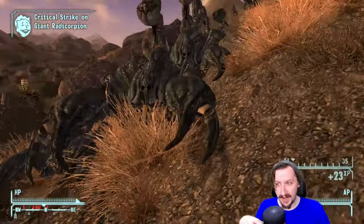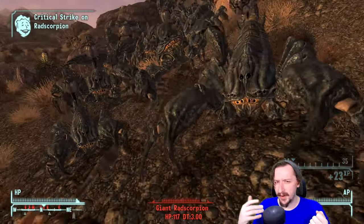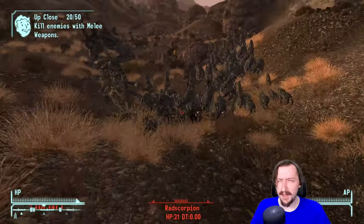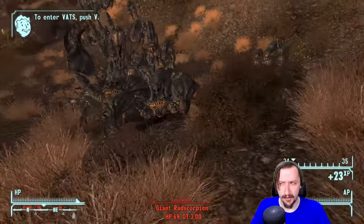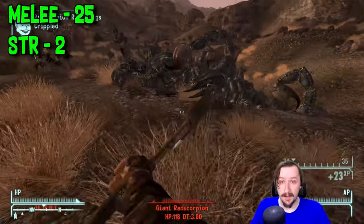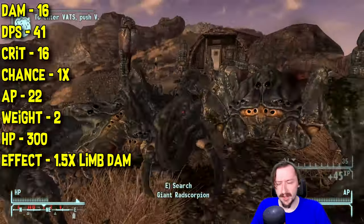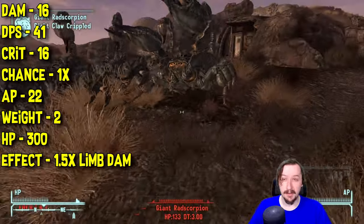Let's start out with the hatchet first. The hatchet is the one-handed axe, and it's probably the most rare version of the axe. It seems like really only fiends carry around hatchets in the base game. You can potentially get them from the lobotomites at low levels in Old World Blues, but they might be the only other ones that have this. The hatchet requires 25 melee and 2 strength to wield — not very much. This one does 16 damage per hit, which is okay for a one-handed melee weapon. It does 41 damage per second.